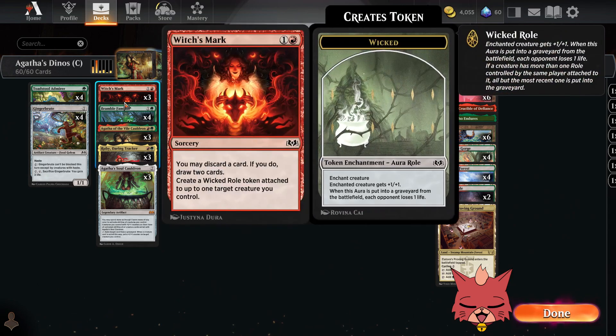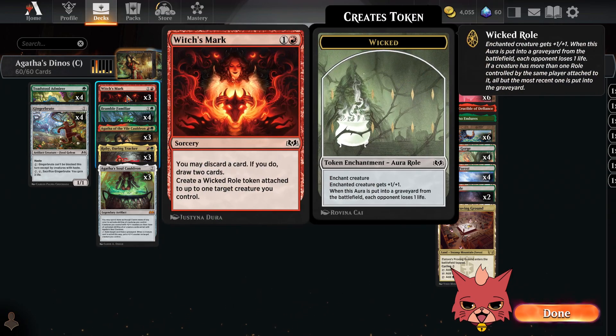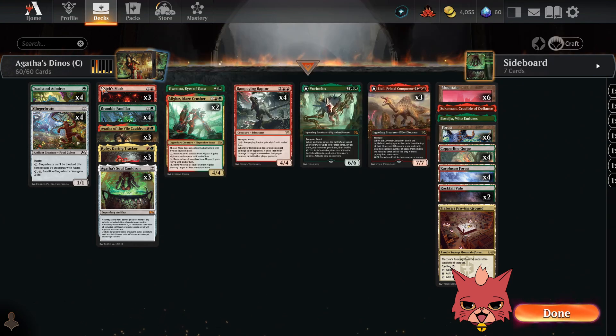We got Witch's Mark — a two mana sorcery. You may discard a card; if you do, draw two cards. That's a way to plug stuff into the grave for the Soul Cauldron. You also create a Wicked Role token attached to up to one target creature you control — Wicked Role is an aura giving plus one/plus one, and when it's put into the graveyard from the battlefield each opponent loses one life. Pretty decent card all around, and literally all of these early cards are from the new set.